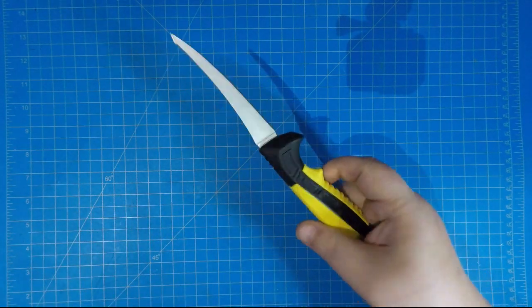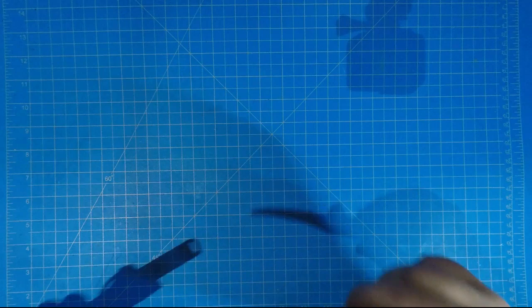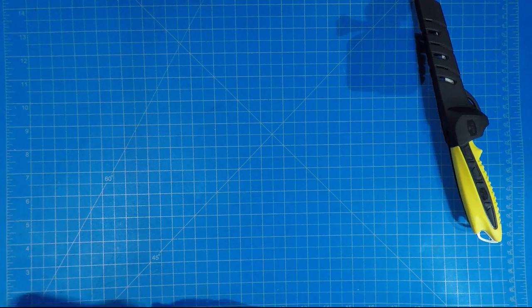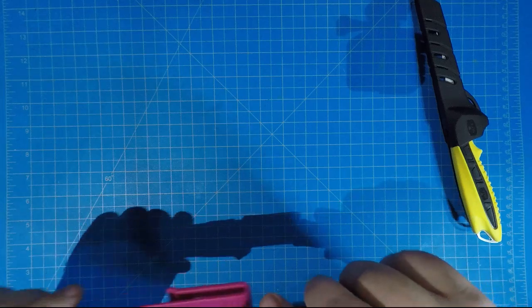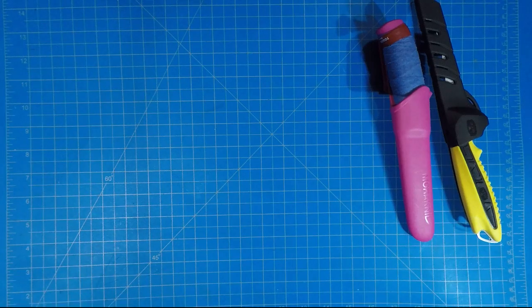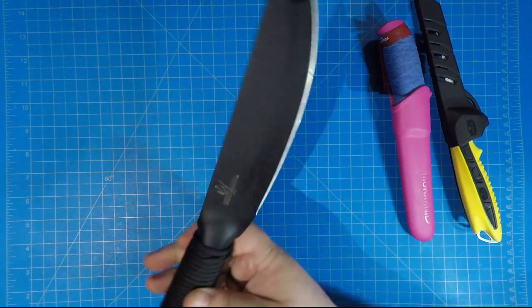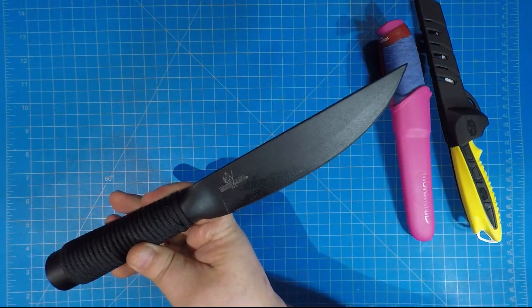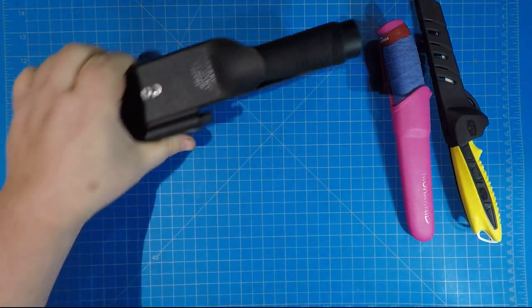We're gonna start kind of inexpensive. This is the Buck — I bought it for the name — the Mr. Crappie. Yeah, for all you sophomores out there, let's all giggle together. Of course, what collection would be complete without a Mora? That's a great knife and it's pink and purple. And I got this one — this thing, holy heck. I think if you had to spend 15 or 20 bucks and go out in the jungle with one knife, this might be it.